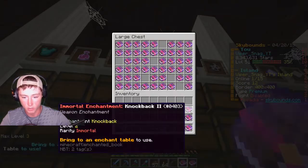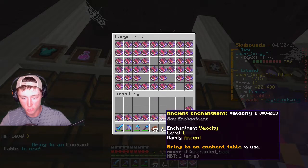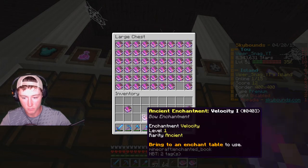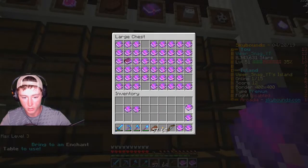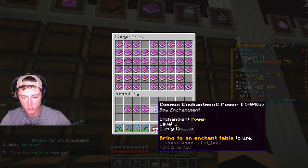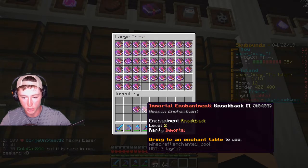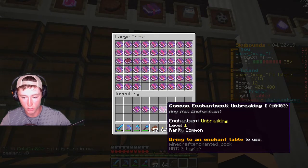Oh yeah, there's the knockback 2 — that was the better one that we had. Let's dump all back that we don't need. So there's a power one, velocity one, velocity one, velocity one, velocity one, another velocity one. So we have unbreaking one, velocity one, another unbreaking one. Let's put all these in a line so we can see. We don't have that great of books, but still. Unbreaking one, another unbreaking one. So we have velocity one, knockback two, power one, unbreaking one — and actually I have two knockback twos.